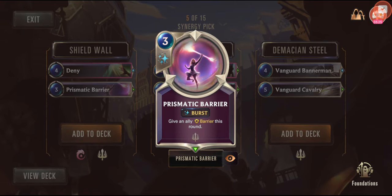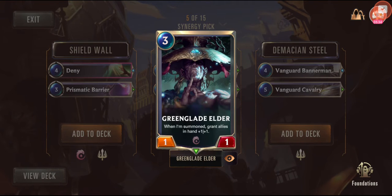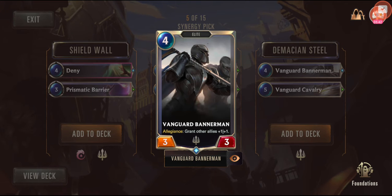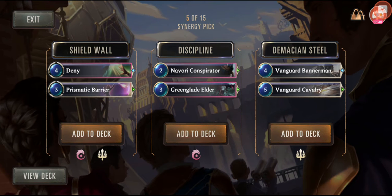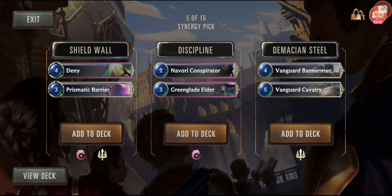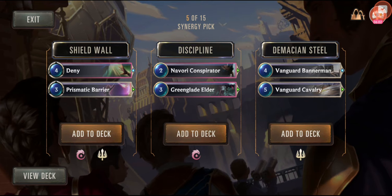There's a barrier this round. Elusive — play me, recall an ally. Interesting — if you need an ally to come back and heal, that's not bad. But I'm short on spells. There's an elite again. I feel like I'm getting too many expensive four or five spells. Can I have too many spells? I'm going to go with — when summoned, grant allies in hand plus one — it's pretty good. I'm going to go for the middle one there.